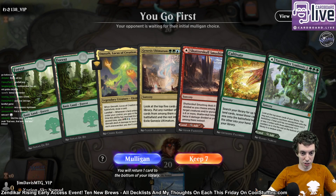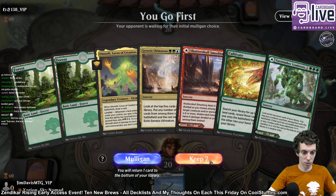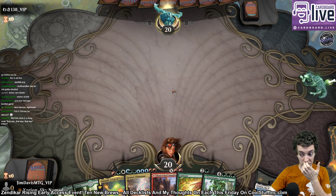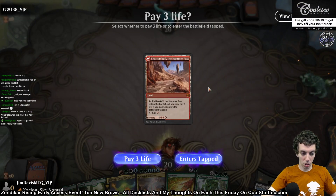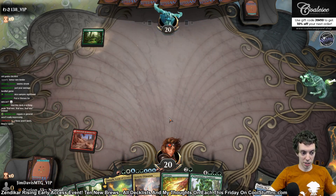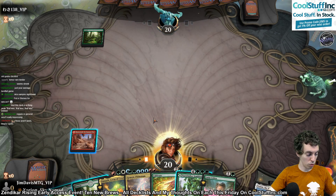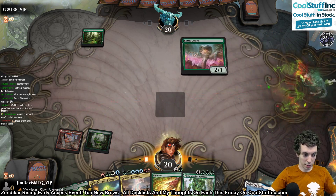I think we keep this actually, even though it's just Forest Forest. We have a Red Land and a Green Land and a Cultivate — this is fine, we can keep this. Should have played our Shatterskull. The Hammer Pass — ooh, fancy! That was a lot of animation for a land.